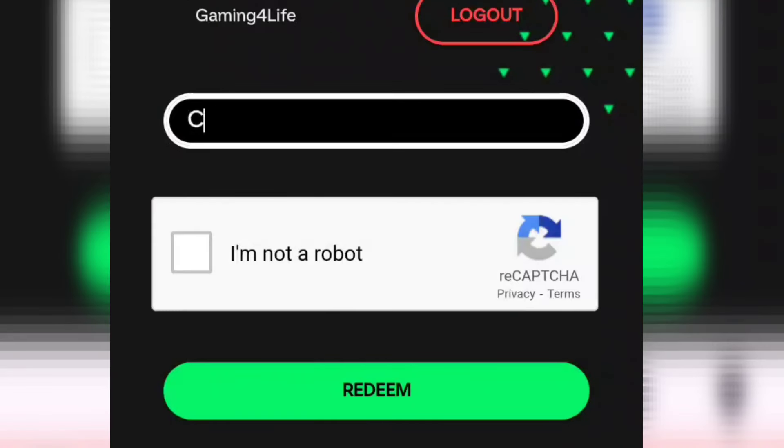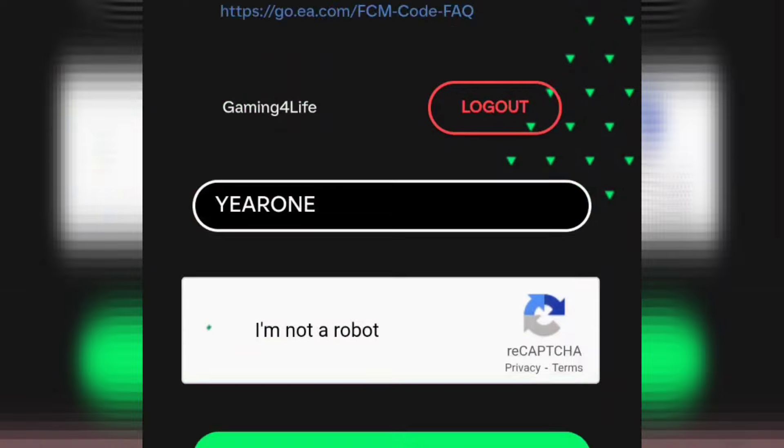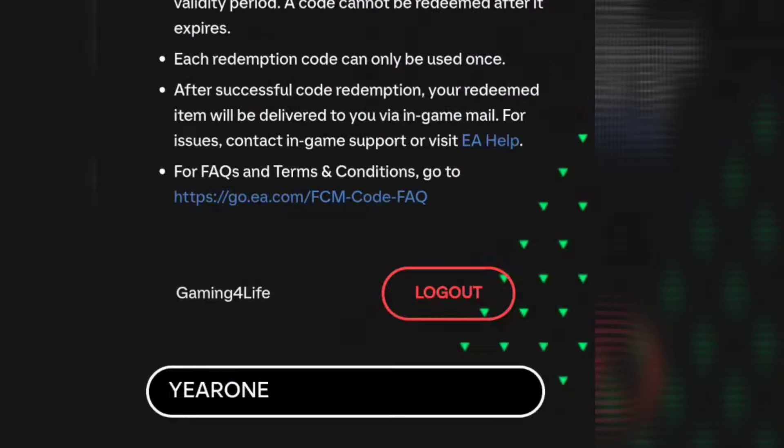Now we have logged in and here we can enter the Redeem Code. Type the Redeem Code as you see on screen, then click on Redeem Code. You can check here — I have received Inbox and Game Rewards.